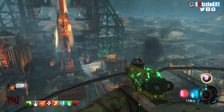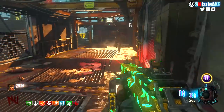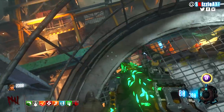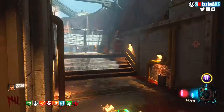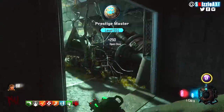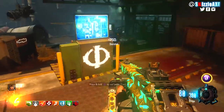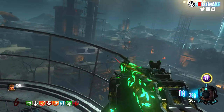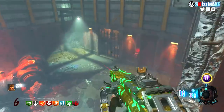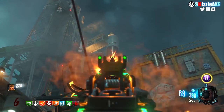Simply fly that lander. There will be one more lander around the Speed Cola area, right on top of the power switch. Simply take and fly that one as well. The last lander is going to be by Stamina Up on the other side of the map. Once you've taken all 3 landers, make your way back to the power switch — you will see a rocket symbol lit up green. Hold Square, X, or F on PC to launch the rocket, which will open up the Pack-a-Punch room.